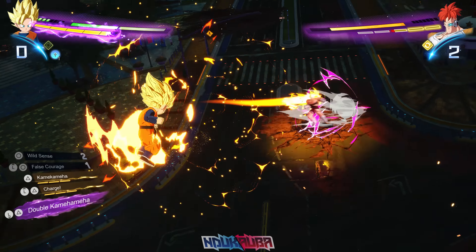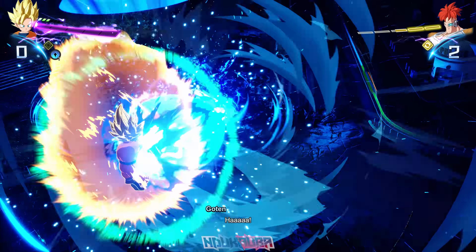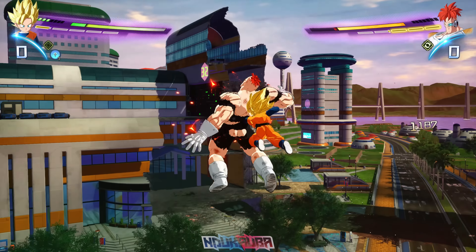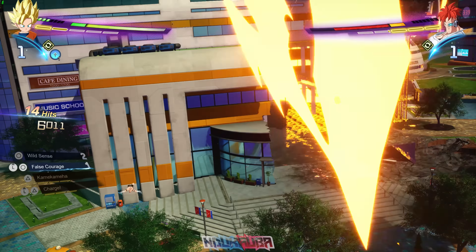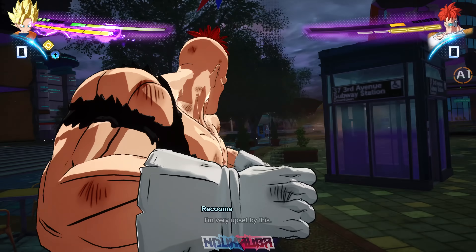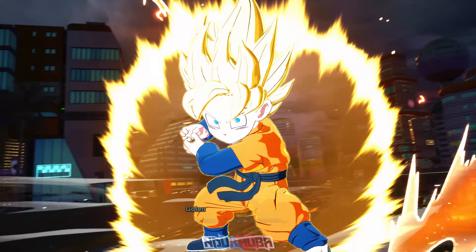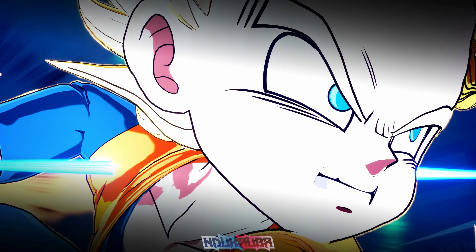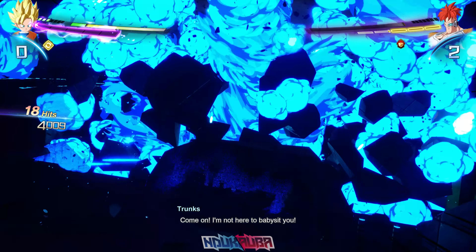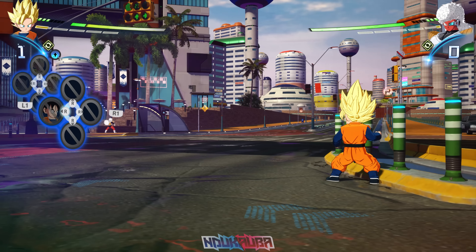I throw out Double Kamehameha, actually didn't land it on Recoome. The move is actually really cool — it's a new move compared to what it was in Tenkaichi 3, where it was Bro's Kamehameha. Recoome stops moving for whatever reason, so I take advantage of the moment and use the move again so you guys can see it in full glory. Now Goten has Double Kamehameha and he pairs up with Trunks this time instead of Gohan.